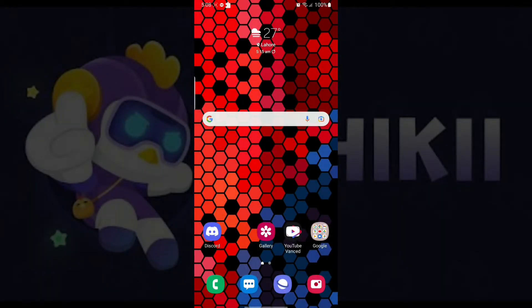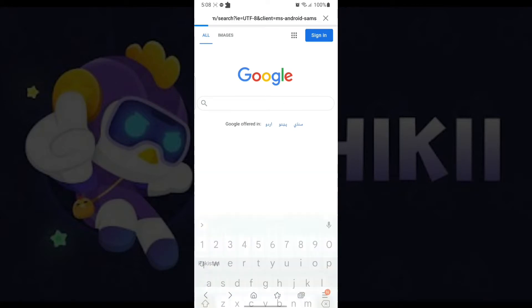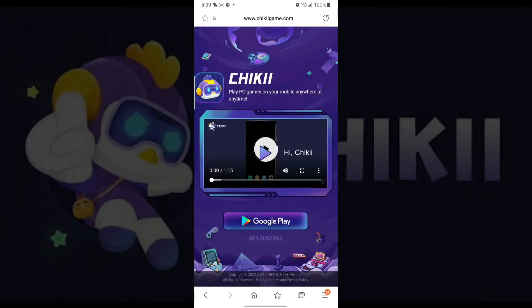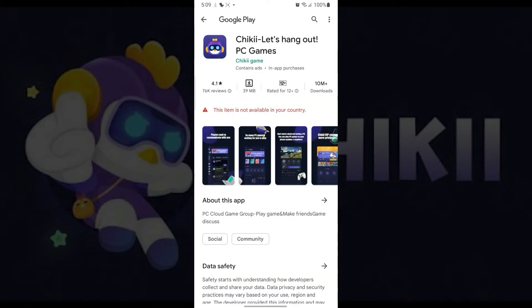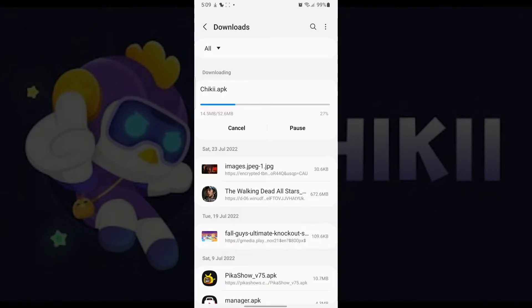The first step is to type in Cheeky Emulator in your preferred browser. Click on the first link and it will take you to the company's official website. You can either install it using the Google Play Store, but if it's not available in your country, you can just go ahead and click on the APK download that is written below.